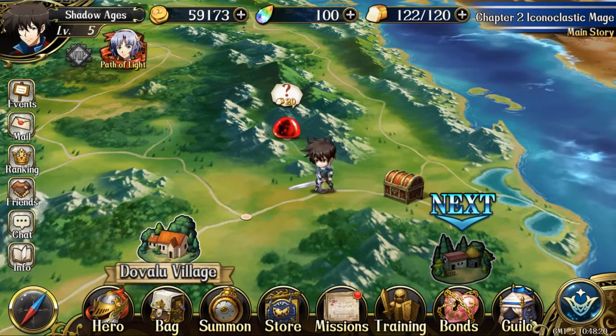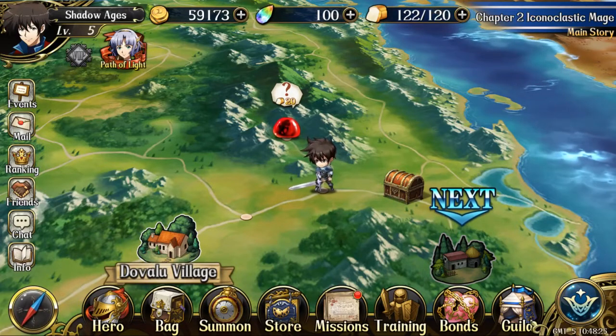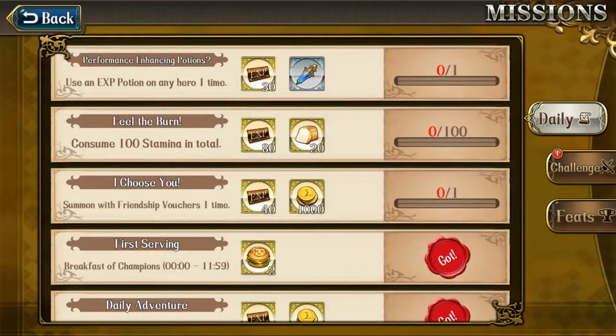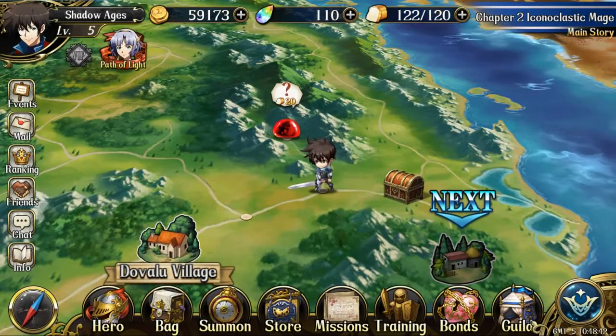Watch out for particularly good tasks — like one where you summon a unit and get a free Trinity voucher. Keep your eye on this, make sure you're updating and doing different tasks. You have two weeks, which is plenty of time. When I started my account I only had four or five days and it was tight, but I pulled it off. Two weeks is more than enough. This game is very generous, especially early on — you get lots of free stuff.